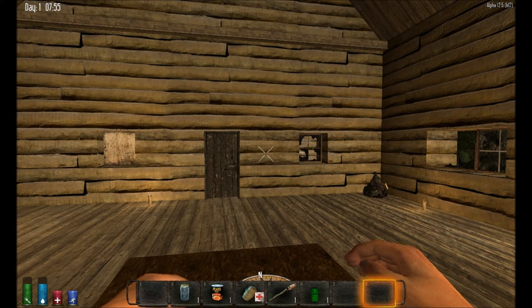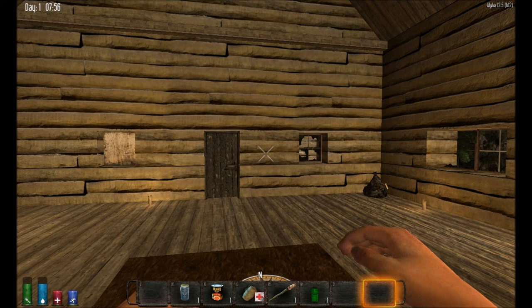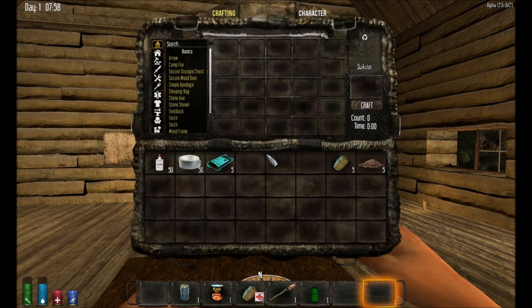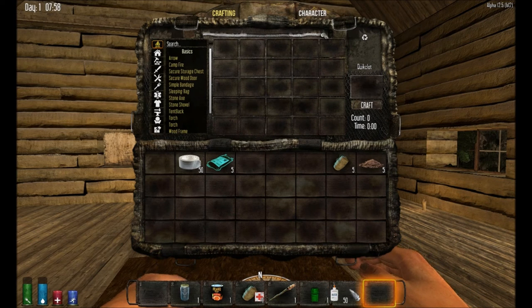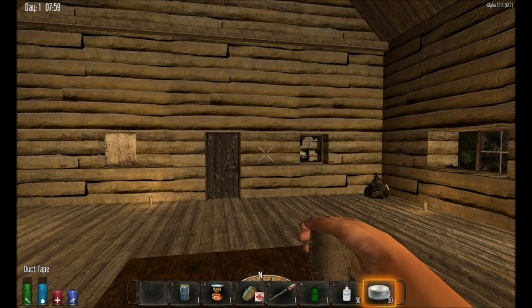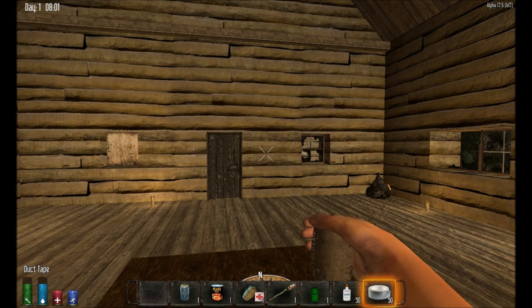Hi guys, it's Andy here again, back with another mod. This time I've been fiddling around with some of the existing items in the game. I've been messing around with glue and duct tape. At the moment they really don't have very much use besides being needed to craft the minibike seat, and yet you find them everywhere and you always end up with a bunch that you really don't need and there's nothing you can use it for.